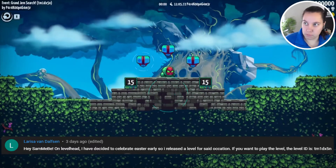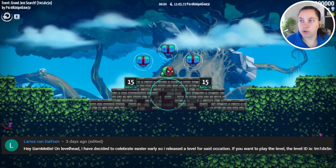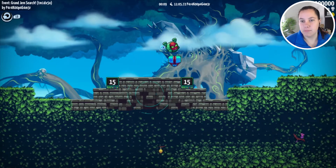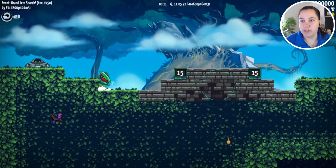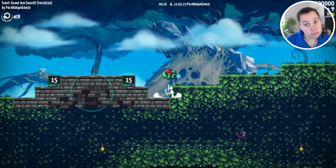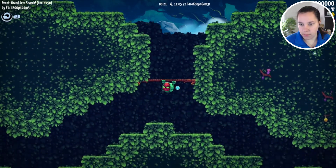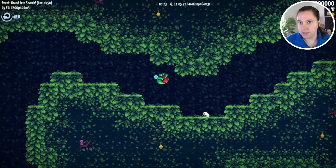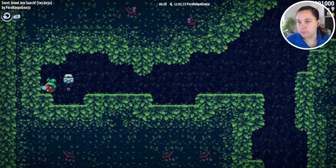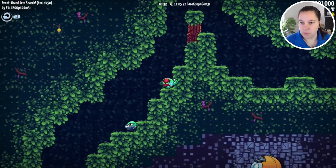We've got a level by Larissa, a.k.a. ParaKoopaGamer. This is called Event Grand Gem Search, and this is an Easter themed level. So I assume we are hunting for gems — maybe hunting for Easter eggs? Sure, we'll go down here and off to the left. We've hit a lock switch; don't know what it did yet other than turn that hard light off.